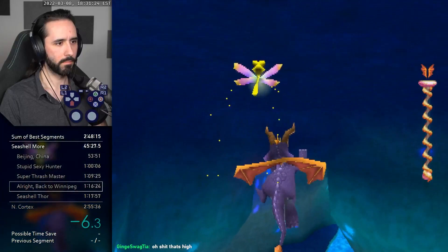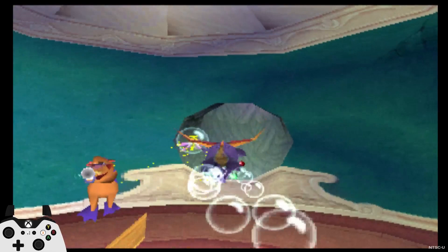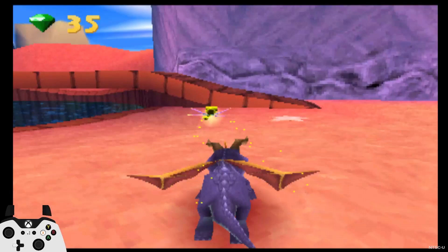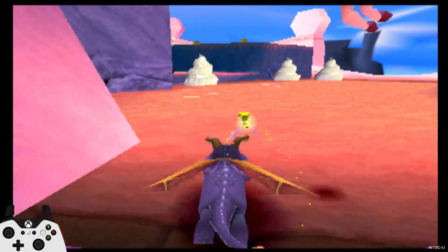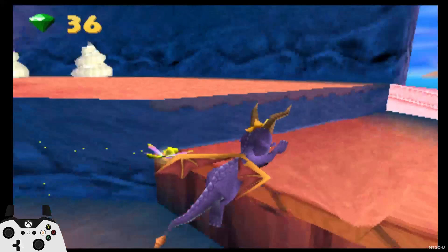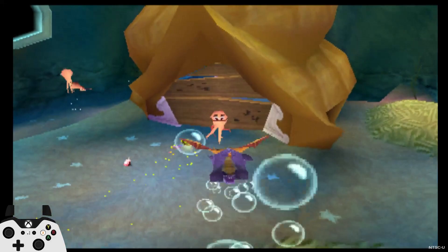Now Seashell Shores - it's a very straightforward level, we just charge through it. There are some movement tips: jump over Zoe, jump straight into the camera and go to the right-hand side to avoid bonking on that barrel. Try and avoid the shells, they're very easy to bonk on - just jump around them. It's basically just getting some clean movement. When we go through the wooden planks we aim for the octopus and go straight into the cutscene.